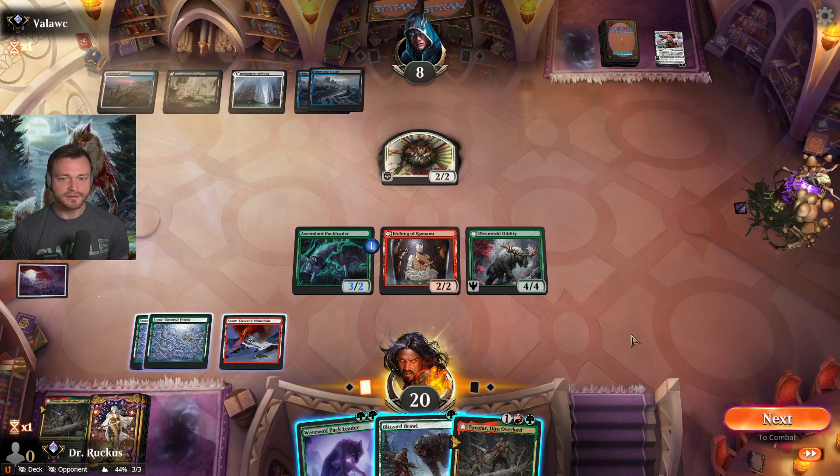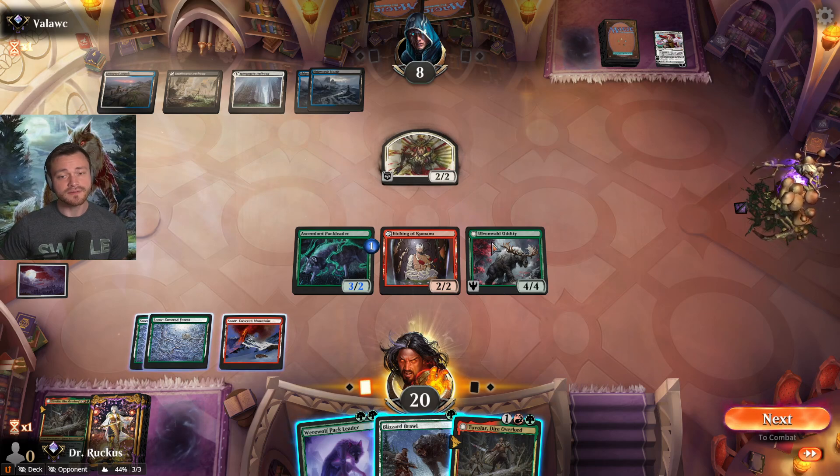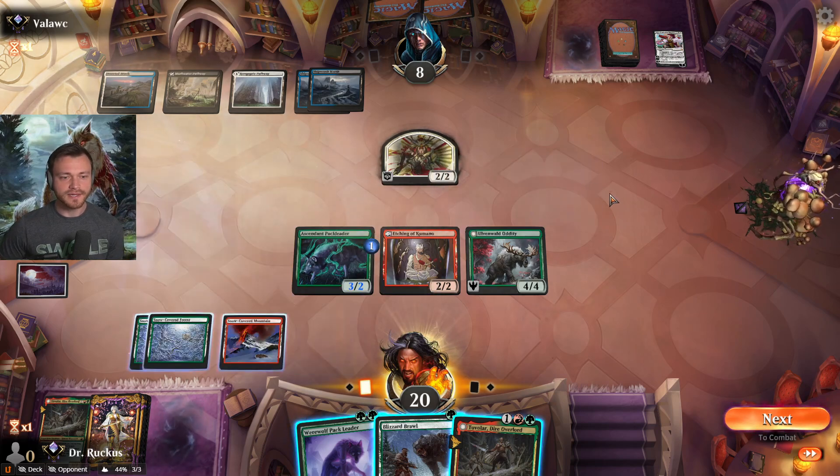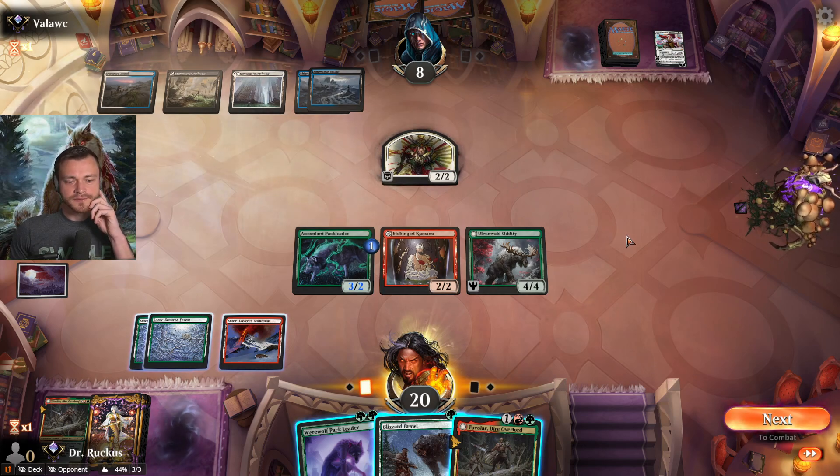Tovalar only draws — Pack Leader gets in, they'll probably block the Pack Leader. They have all their mana open — they could have a second Wandering Emperor, I think that's what that implies.